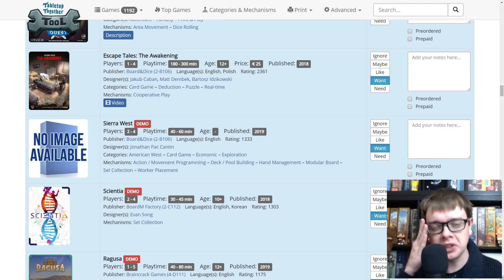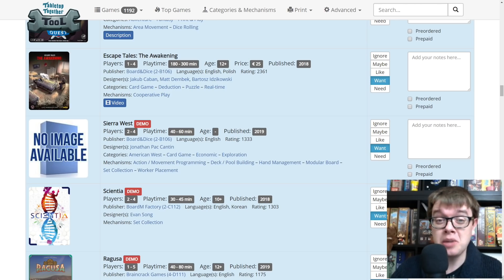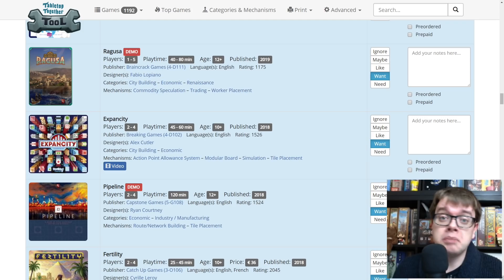Scientia from Bordham Factory in Hall 2 C112 — I know that it's a set collection game, DNA themed, with Vincent Dutre's art. Ragusa — it's got some big twist on worker placement and it's from Brain Crack Games. Expansity from Breaking Games is a city building game where we are building little plastic towers. I did Manhattan earlier in the year — this looks like it's got more going on. Pipeline — it's from Capstone Games, who have done the new edition of Lignum and are reprinting Haspelknecht and the Ruhr trilogy. This is an original game from them going to be on Kickstarter and on demo at Essen.